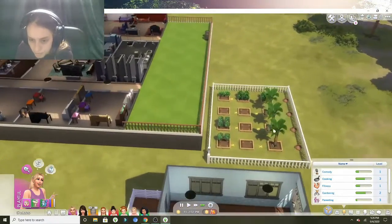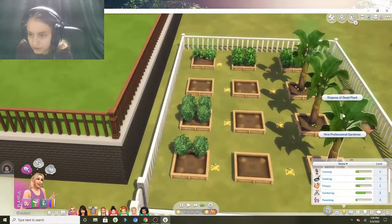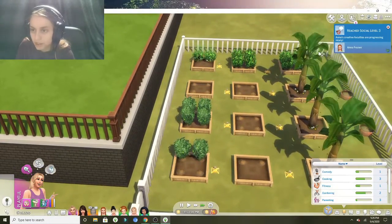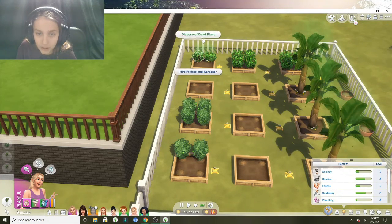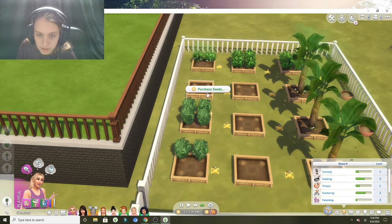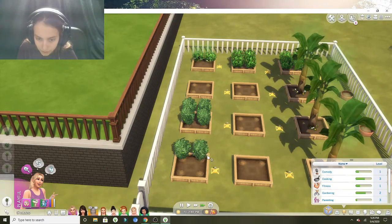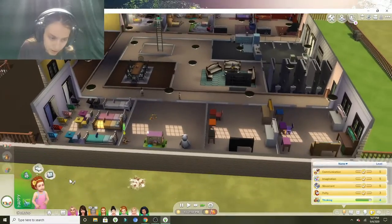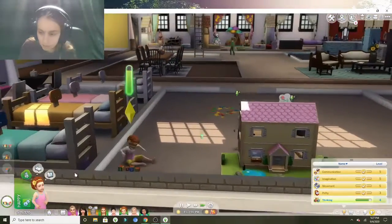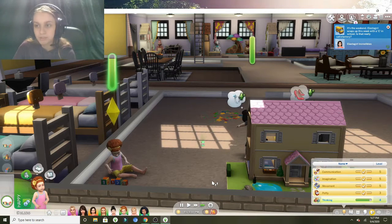I'm gonna go check on the garden real quick. Exposing the dead plants — which is everywhere — because this chick doesn't know how to water plants. She does not take care of plants well. I should be focusing on that too because that's the main part of the challenge, but I want her to mainly age up first.